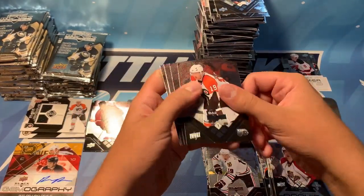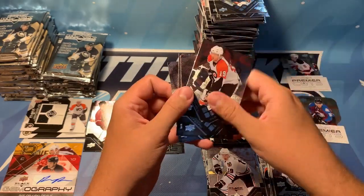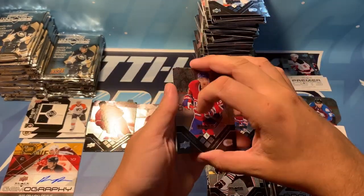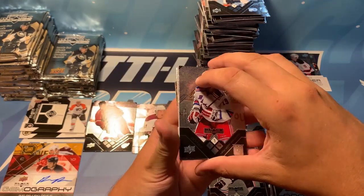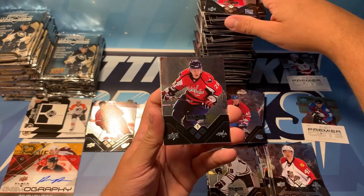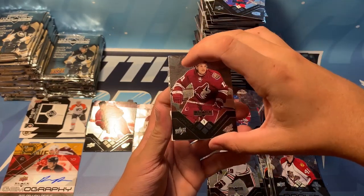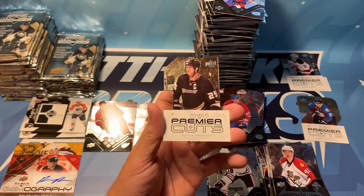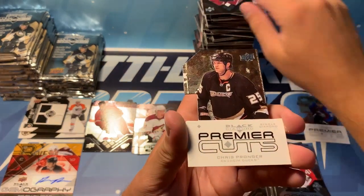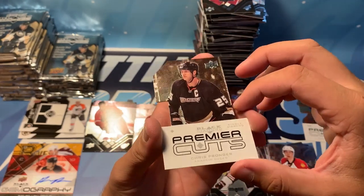Oh my gosh. Scott Hartnell, Sergey Gonchar, Halak, Bouwmeester, and Ray Whitney. We got a die cut — let me move things around. We've got Scott Gomez, Alexander Semin, Andre Markov, Daniel Carcillo — shout out Danny — oh, Chris Pronger Premier Cuts number one. Still hoping to get the three or the four of the premier cuts.